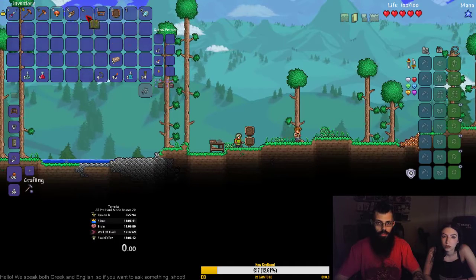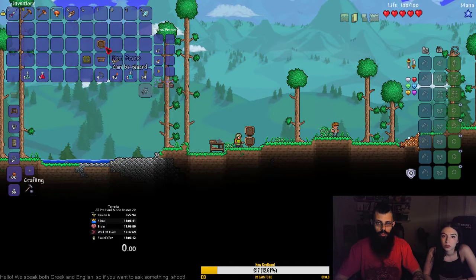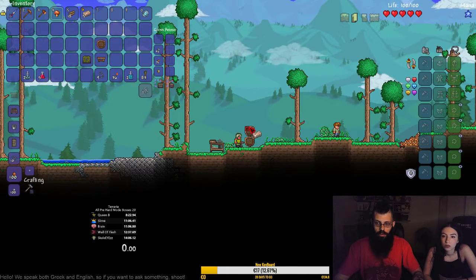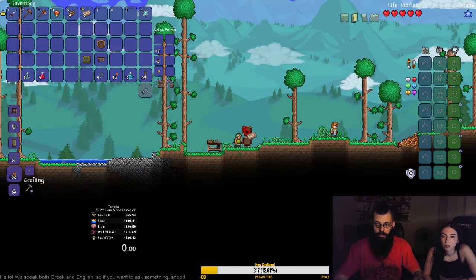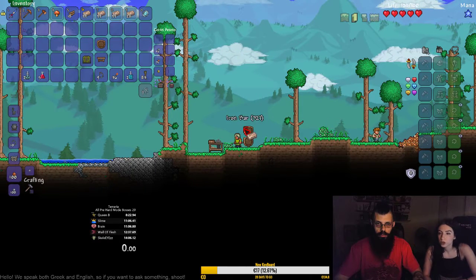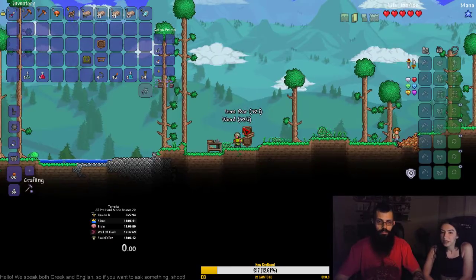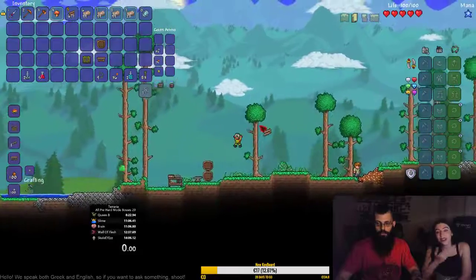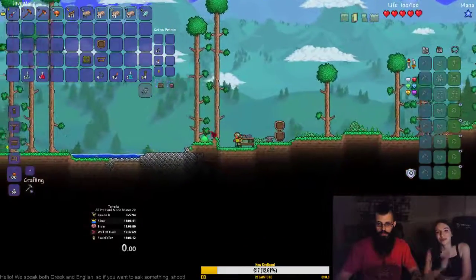That's how it works. Then you take the item you want to dupe and right click on the top frame here, and you dupe. So this is how it works — it's very simple. Thank you very much guys for watching, and that was a duplication glitch. Bye.